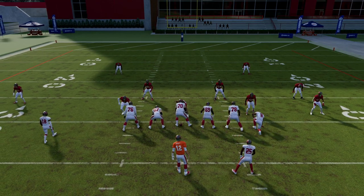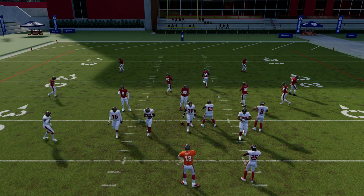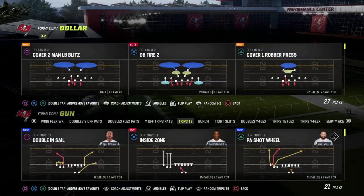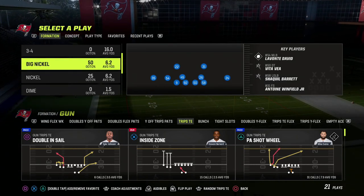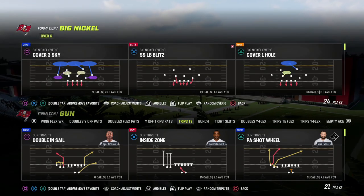I also have a 1-4-6 ebook that covers formations I think are actually better than Dollar. There's going to be an update to that 1-4-6 ebook that you're going to want to see, because I think it features one of the better blitzes in the game right now.